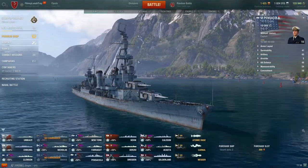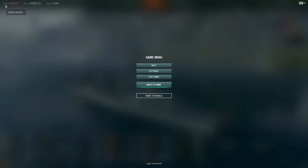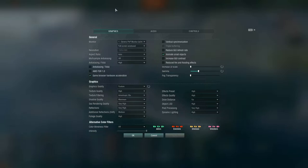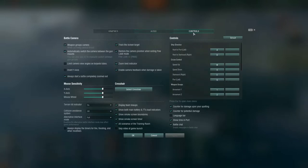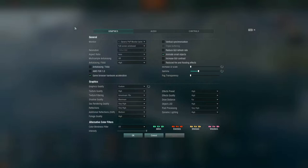If you come up here where you'd go to log out, you have Settings right here in your game menu. There are also video tutorials there. In Settings there are three categories: graphics, audio, and controls. There are multiple things we can do here.